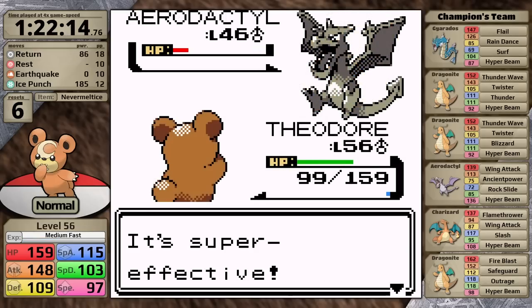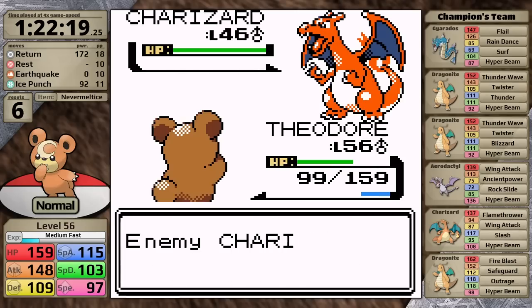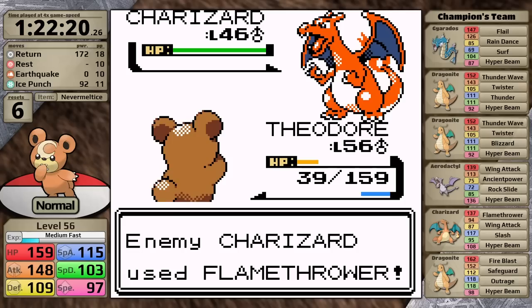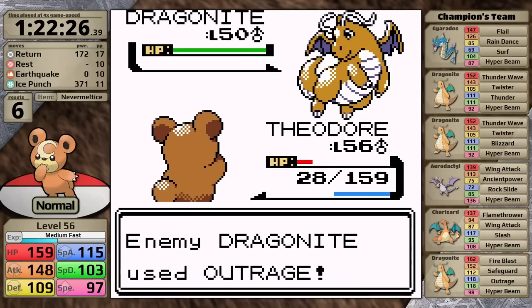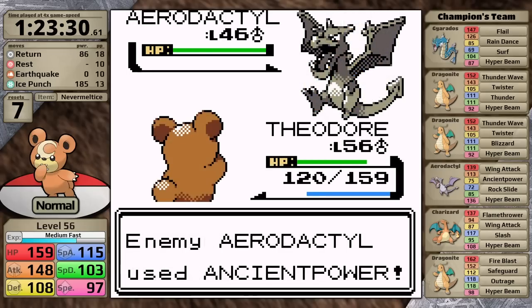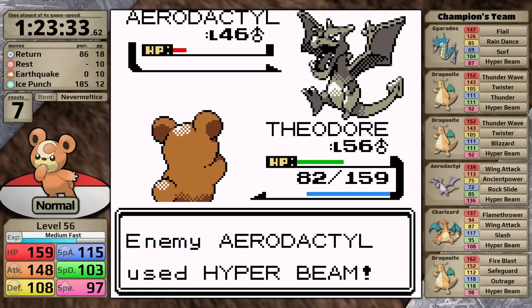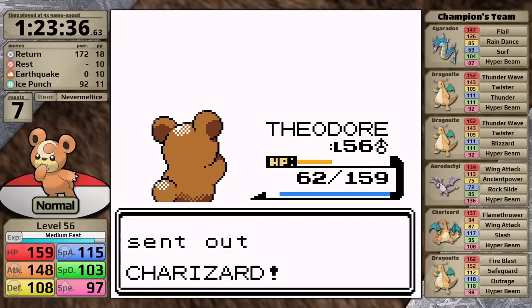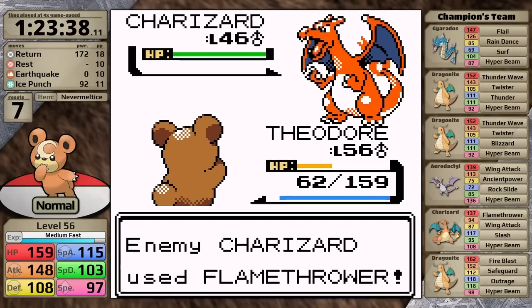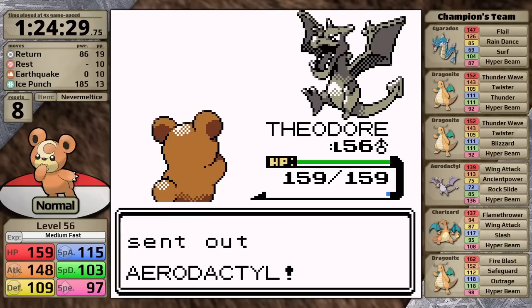I tried the fight again and made it back to the Aerodactyl without taking any damage. It looks like that's going to happen very consistently. However, the Aerodactyl wants to use Hyper Beam against Teddiursa, and then the Charizard is going to get a Flamethrower in, which leaves me on orange health for the final Dragonite, and if it outspeeds it's going to take me out — even if it gets the unfavorable roll. One potential solution is using a single Rare Candy to level up once, then hopefully the experience from the first five Pokemon on Lance's team will level Teddiursa up again so it can outspeed the Dragonite. However, in this case Aerodactyl goes for Ancient Power then Hyper Beam, doing more damage, and Charizard polishes me off with Flamethrower. In the next fight I'll admit I just forgot to use the Rare Candy.